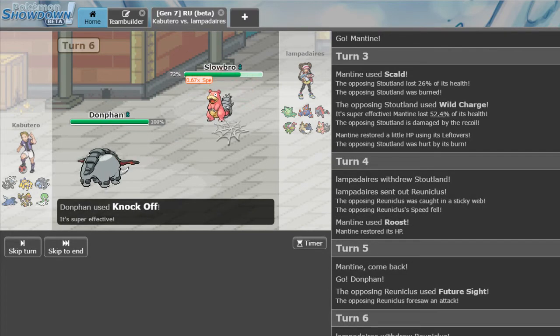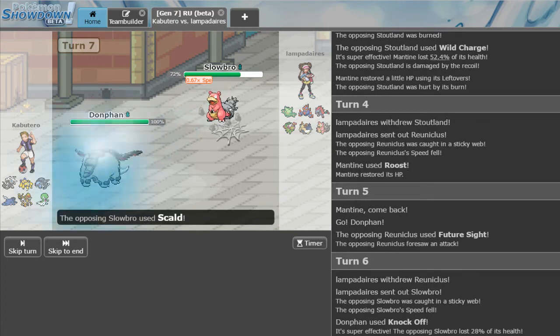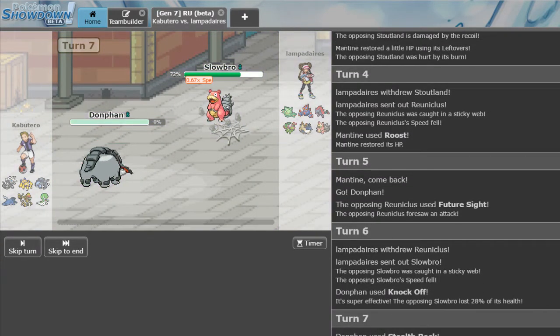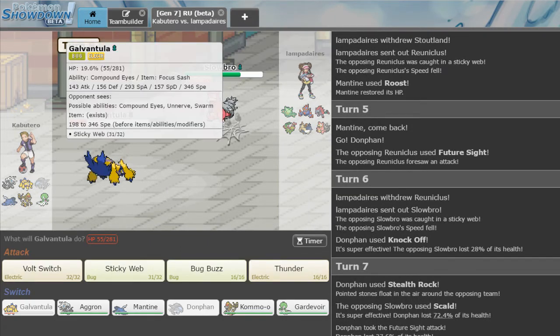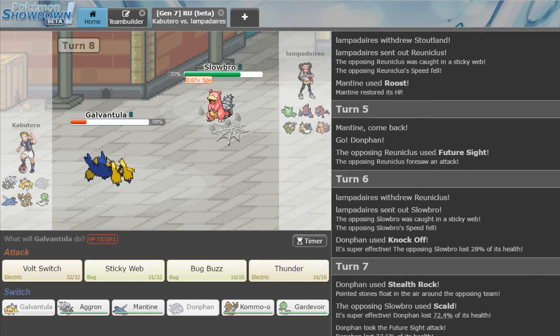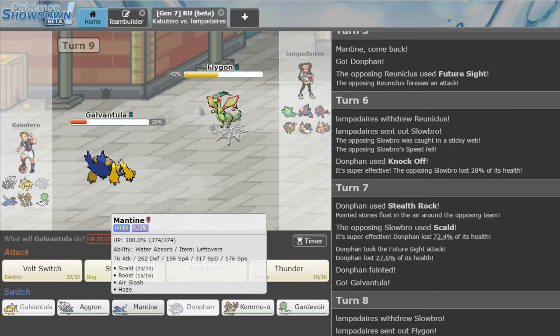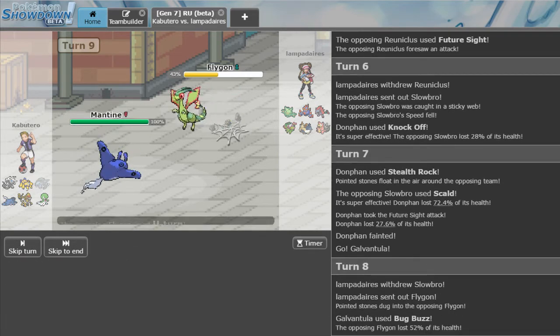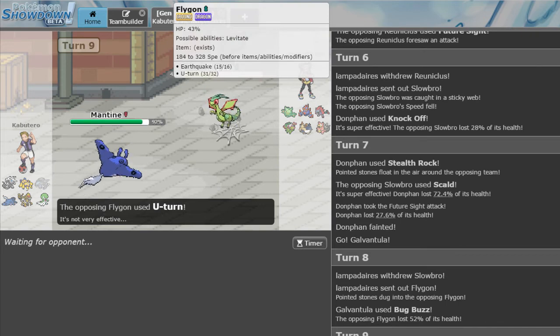He is either Z Slowbro or just doesn't have an item. We get our Rocks up. Scald, Future Sight hits us — perfect, absolutely perfect. Now we go out to Galvantula. If this thing lives, I don't want to go for Thunder because that's Scarf Flygon, which he goes into. I'm going to Bug Buzz. He should go for Earthquake, and my play is going to be Mantine every time. He goes for U-Turn — is this thing Scarf Defog? Earthquake, U-Turn, Outrage, Defog is a standard Scarf set.